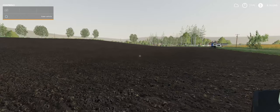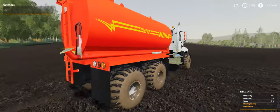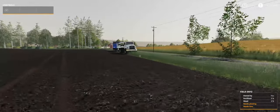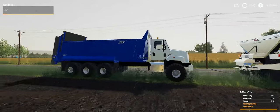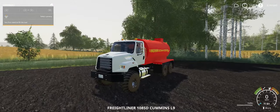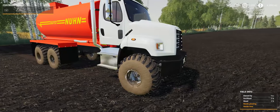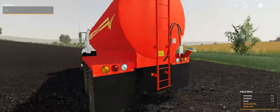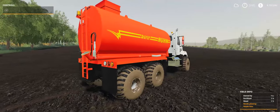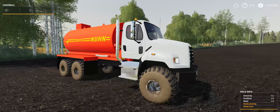Hey everybody, what's up! Today we are in Farm Sim 19 checking out this Freightliner 108 SD. I've done two previous versions of this truck - the fertilizer spreader and the manure spreader. I figured I would also do a version with a liquid manure spreader. I really like truck-mounted equipment; it's not something super common in Farming Simulator, but a lot of farms have it like this.